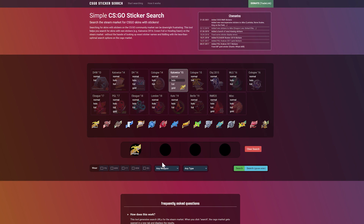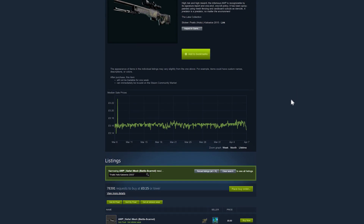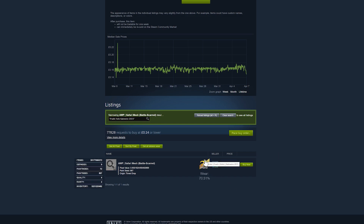For this example I'm going to use the Fnatic Katowice 2015 hollow. Press search and it will load up all of the skin listings with this sticker on, and then you can individually view an item. We're going to click on the Orb Safari Mesh Battlescared. As you can see it has the Fnatic 2015 hollow on. I have a CSGO item extension on my browser which allows me to view the float and also the sticker wear — this Fnatic sticker is 70% scratched, so it's pretty much worthless on the skin.